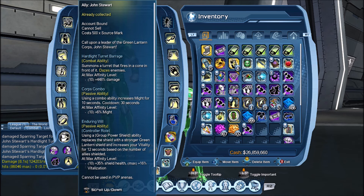The other passive ability is for the controller role only. Using the group shield, the ability replaces the shield with a stronger Green Lantern shield. It also increases your vitality for 12 seconds based on the number of allies shielded. At maximum rank, your shield will be 35% stronger and your vitalization will be a maximum of 16% stronger.